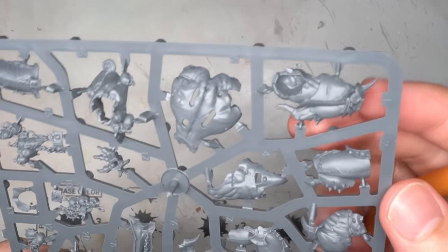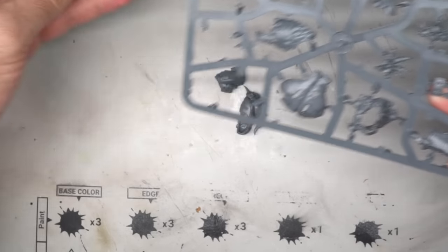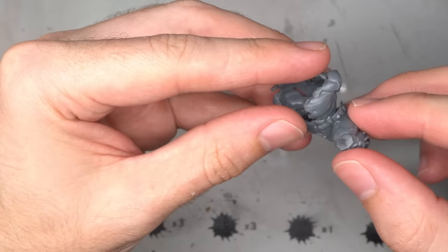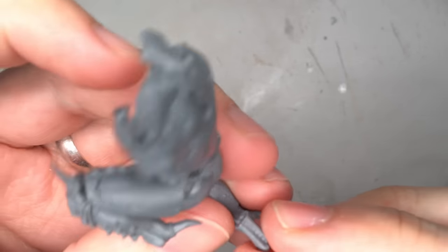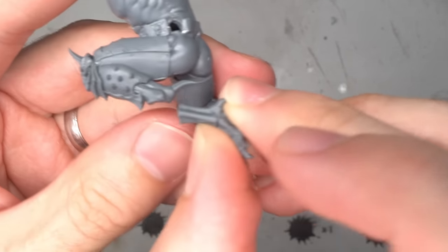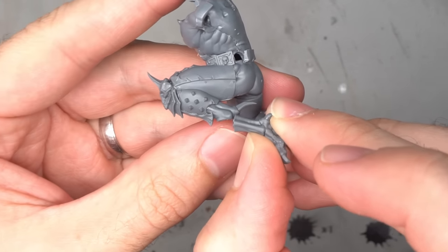So with that, let's get back to our Logan Grimnar Demon Prince. The basis of this conversion was naturally the Chaos Demon Prince. To hint back towards Logan's flying sled, I opted to build him as the flying variant of the Demon Prince. However, having the left foot mounted on a rock as the instructions suggested seemed to rob the model of any forward momentum.